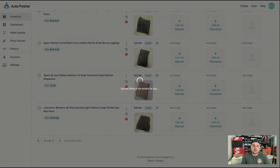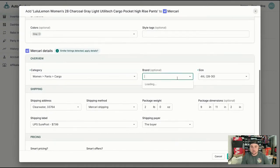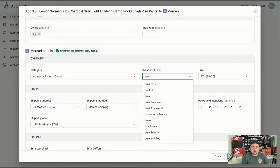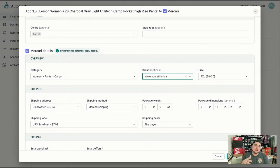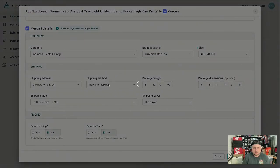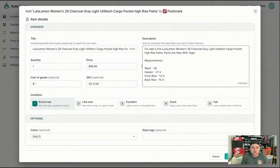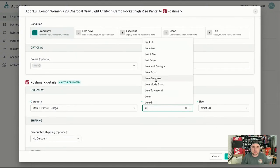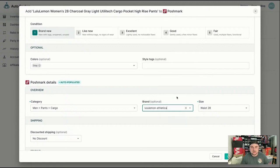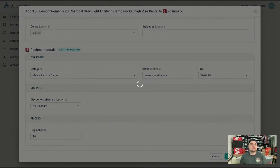Let's cross-list this Lululemon piece. I always do Mercari first, then Poshmark last. As you can see, it's been downloaded from eBay, so all the information gets imported into this function. The brand wasn't put in — the same thing happens on List Perfectly because Mercari uses 'Lululemon Athletica' and eBay uses just 'Lululemon,' so sometimes you've got to change that. Everything else looks good, so we're going to go ahead and list. That one's listed — all the information was put in correctly. Easy to scroll through and easy to do.